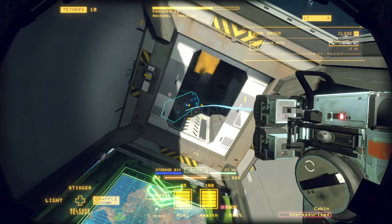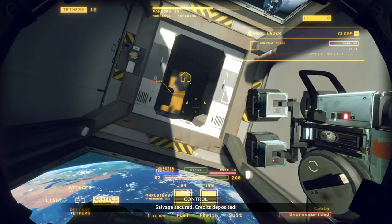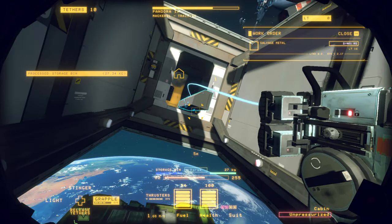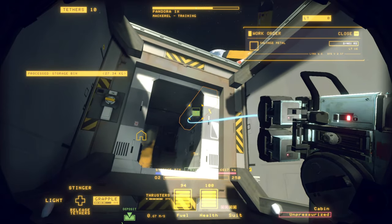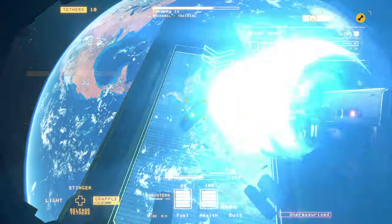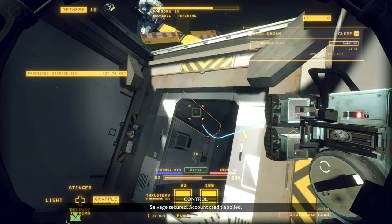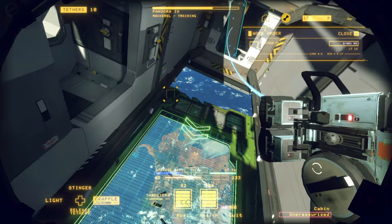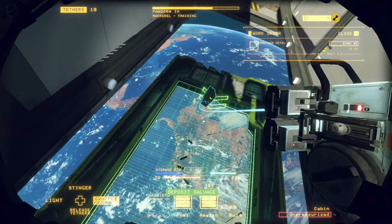Let's pull this storage container out. Boom — this should be pretty easy. Salvage secured, credits deposited. Pulling all these little storage bins out. Anything that goes to the barge seems to have a lot of value given its size, so we want to keep doing that.